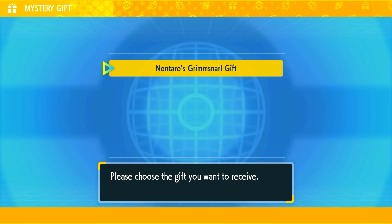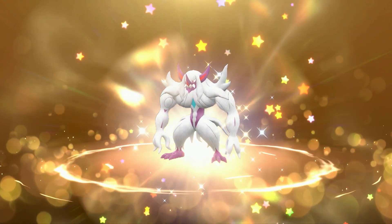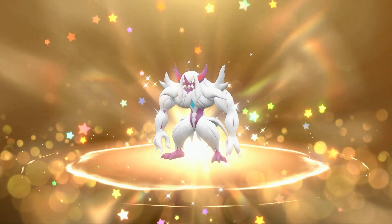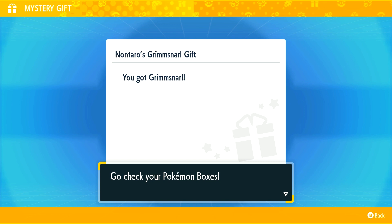And then you can claim Nontaro's Grimmsnarl gift. And there it is — a beautiful shiny Grimmsnarl for you to claim. A shiny Pokémon from a Mystery Gift Code, probably the best code you could ever use in the game.